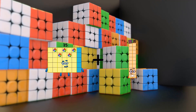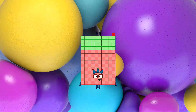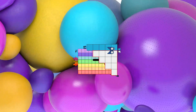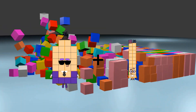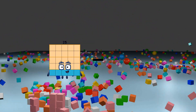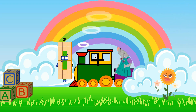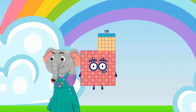35 plus 106 equals 141. 71 minus 15 equals 56. 26 plus 48 equals 74. 25 minus 7 equals 18. 24 plus 101 equals 125.